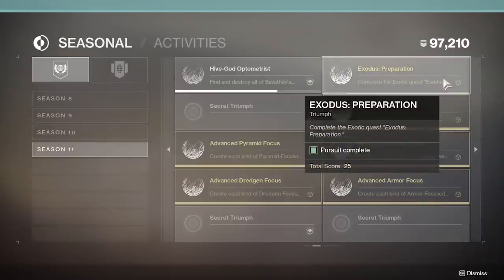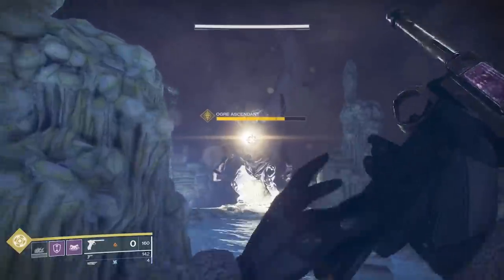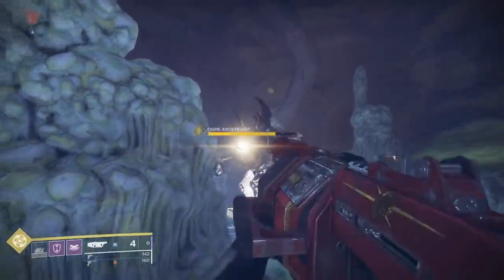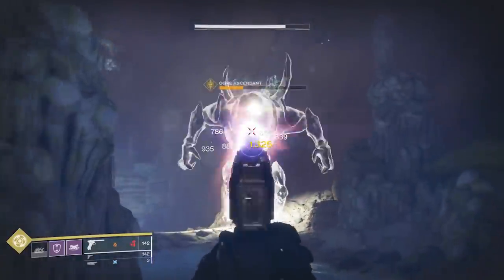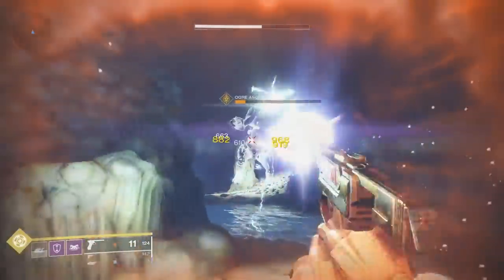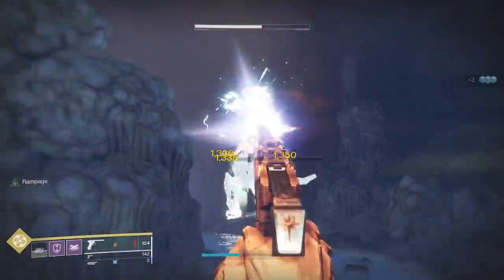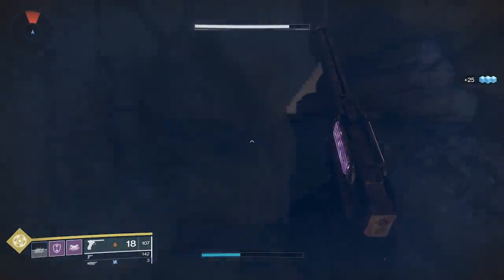Currently I actually think the questline is called Exodus, but I believe it will later lead to the evacuation questline. Doesn't matter, whatever it's called, all roads lead to Rome. There seems to be a decent number of steps involved in getting the gun, but none of them seem too complicated — like the rest of the evacuation and Exodus questlines, just a lot of PvE related busy work. With the how out of the way, let's focus on the what.